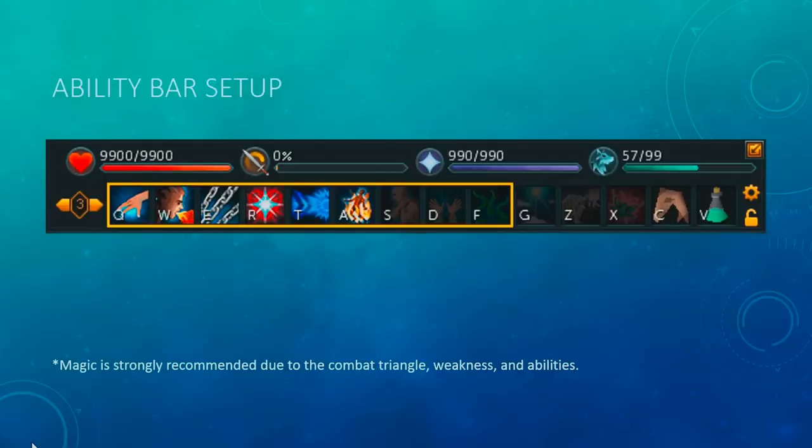Now I'm going to talk about ability bar setup. For this guide, magic is strongly recommended due to the combat triangle, weakness, and abilities. You're going to want to be using magic as a low level. As a high level, melee works all right, and so does range, but because of the weakness of the Zammie boss, the attack styles it uses, and the abilities you have at your disposal with magic, I would strongly recommend using magic. That's the type of ability bar we're going to talk about.